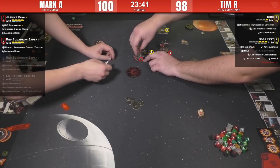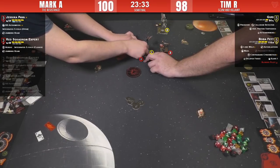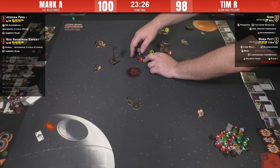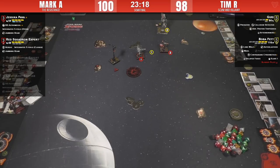Jess is going to bump and bump Guri. I think that'll keep Guri in range one to get that focus. Oh — Afterburners! Yeah, forward boost! He's got range one — he doesn't need it. Save it, Tim. He has the range-one shot; he might have been fishing for Predator, but I think it's better to keep that get-out-of-jail charge.